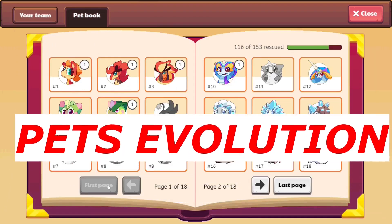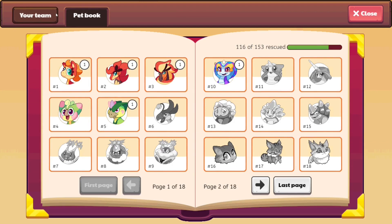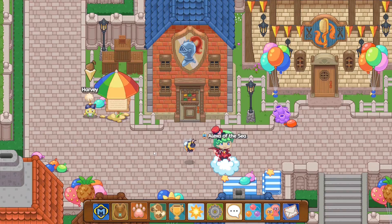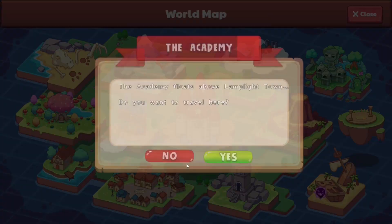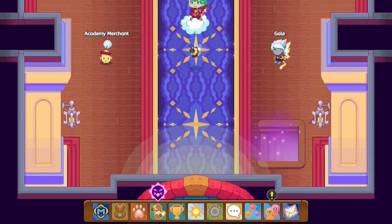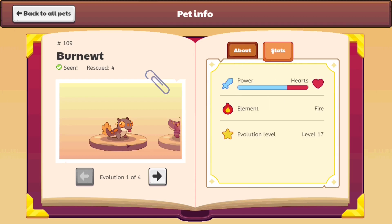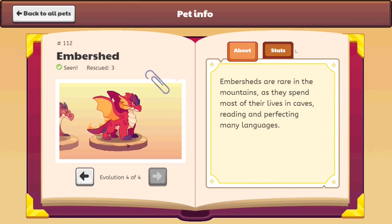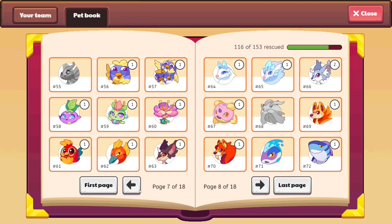Now do you see over here in my pet book how I have the evolution of the Sprout to Buckbeak? Well here's what happens — for non-members in Prodigy, you aren't able to evolve your pets. Prodigy asks you to get membership in order to evolve your pets, so if you don't have membership you really can't evolve your pets at all. But if you get membership, you're able to level up and evolve your pets into stronger and better versions of themselves. Members are allowed to level up and evolve their pets in Prodigy.